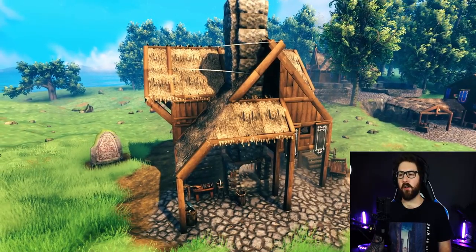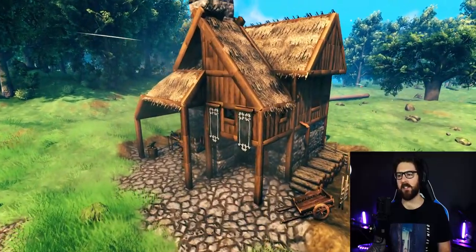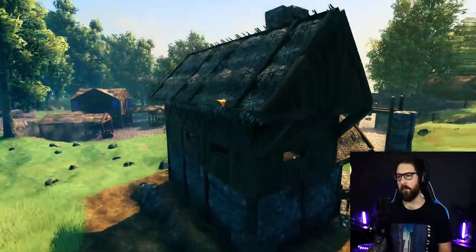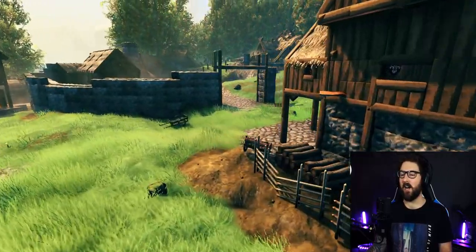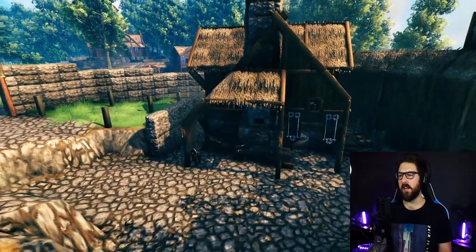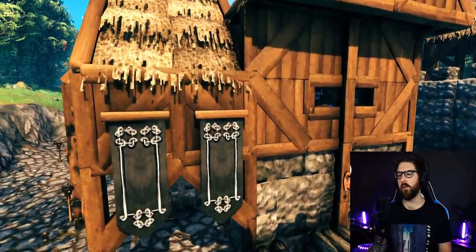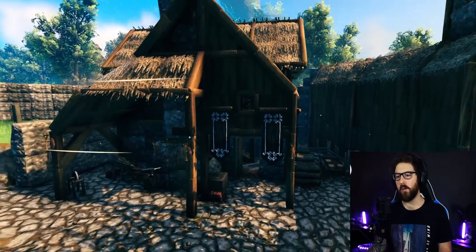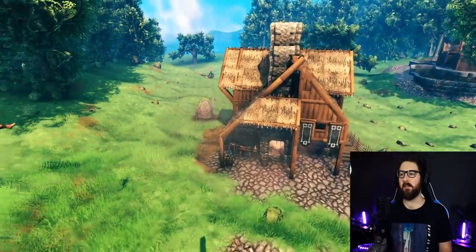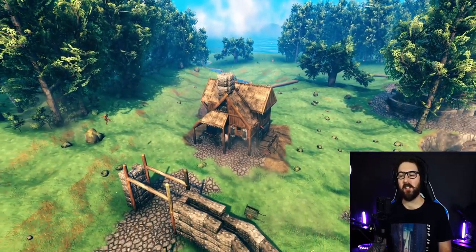There you have it guys — hopefully the end product resembles something like that. It's slightly different to the original build, just with the spacing of the windows, but for the most part it's pretty much there. I hope this tutorial was easy enough for you guys to follow. This is the original build here — go through, decorate it, make it look good. Try to get the walls right; you can do some really cool effects with them. Make sure the windows are in the middle and it looks really cool. That is the build — I hope yours came out just as good. Thank you so much for watching. Love you guys, see you soon.